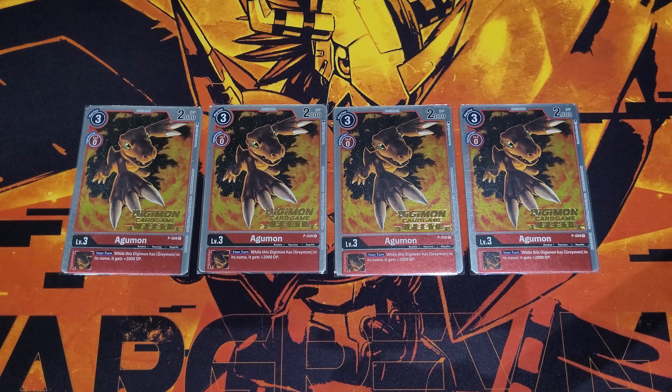Moving into our rookies, we play four copies of the promo Agumon. I just like the consistency this one delivers — constantly giving your turn while the Digimon has Greymon in its name, an extra 2K DP. You definitely need the power to swing over things and get super strong, and you basically never get defeated by battle.